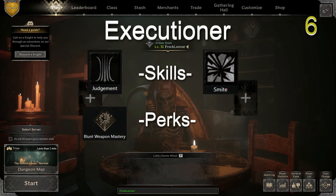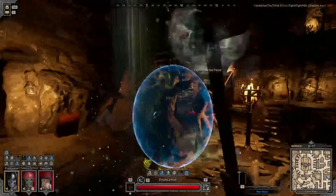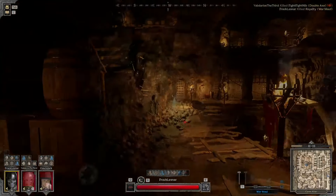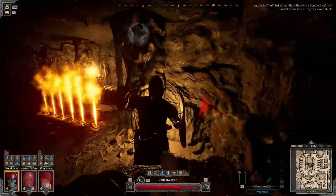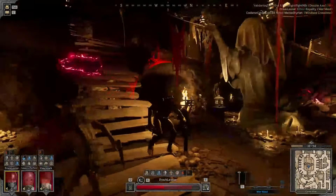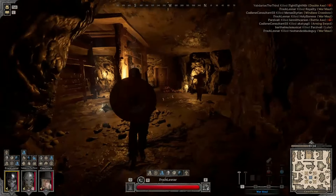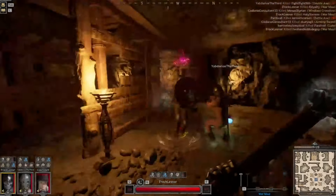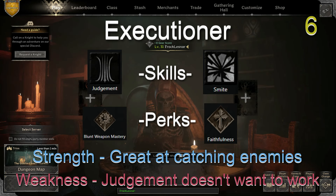The Executioner — difficulty six. Skills: Judgment and Smite. Perks: Blunt Weapon Mastery and Faithfulness. Once you've passed Judgment on an enemy, there's no way they can escape being smote. The endless chain of slow effects from Judgment and Faithfulness ensure that once you start on an enemy, they just can't get away. Because your skills have such great damage, most classes can't out-damage you once you begin. This archetype really relies on landing that Judgment to ensure the enemy's annihilation, though, and Judgment can be a little difficult to convince to cast sometimes. Strength: almost impossible to escape if you're landing your hits. Weakness: making Judgment work properly the first time.